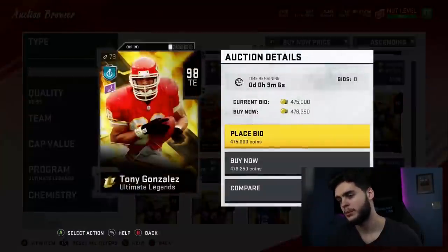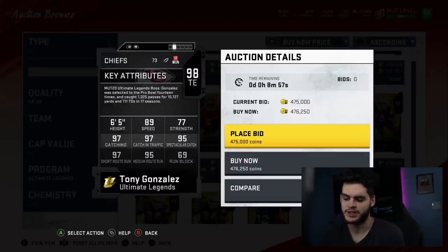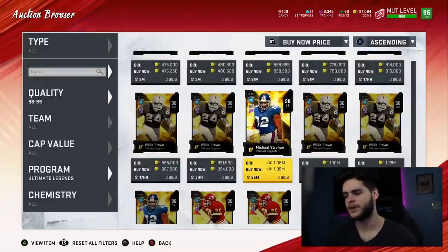Now let's get to the Tony Gonzalez base card. 89 speed, 77 strength, 97 catch, 97 catching in traffic, 95 spec catch, 97 short route running, 95 medium route running, and 69 run block. Stock this card looks pretty good, but at 99 overall the catching and route running look even better. Let's get to the final card — Michael Strahan.